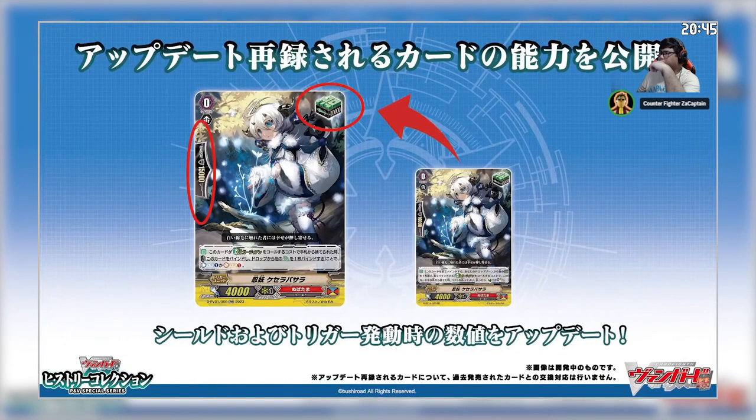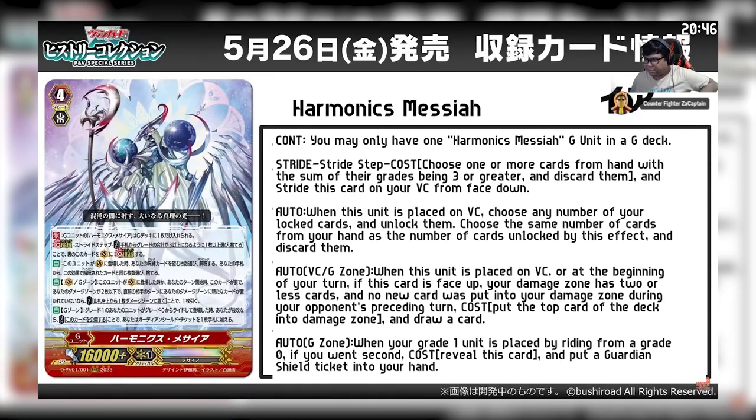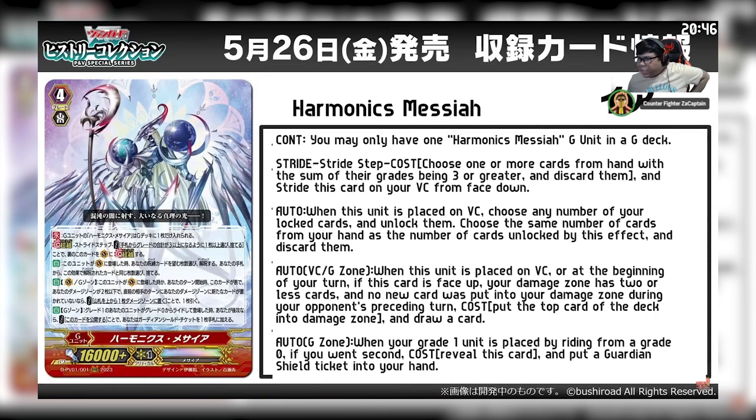The old Healed Guardians are getting refreshed too, with updated trigger power and 50k shields. You may only have 1 Harmonix Messiah G unit in the G deck. When this card is placed on the Vanguard Circle, choose any number of your locked cards and unlock them. Choose the same number of cards from your hand as the number unlocked by this effect and discard them.